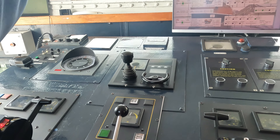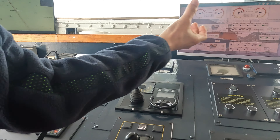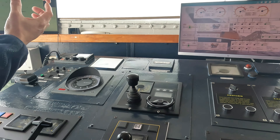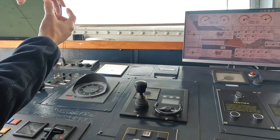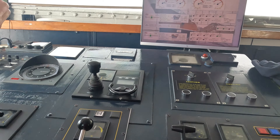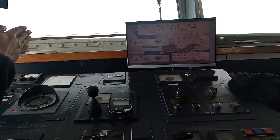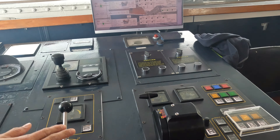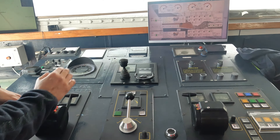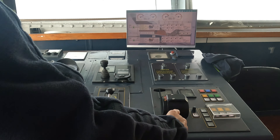We also have the bow thruster. The bow thruster is at the bow — the forward part of the ship — there's a tunnel that goes through from side to side, with a propeller inside. If you put the bow thrusters to starboard, it thrusts to port and the bow of the ship goes to starboard.